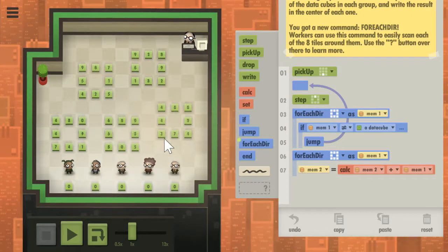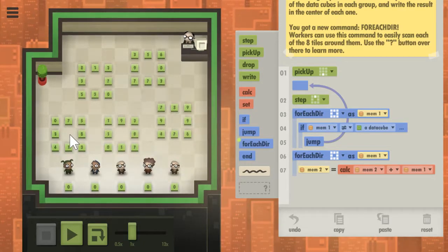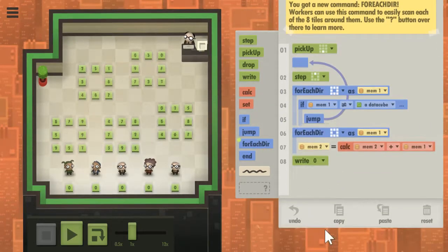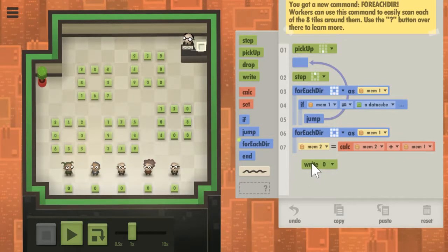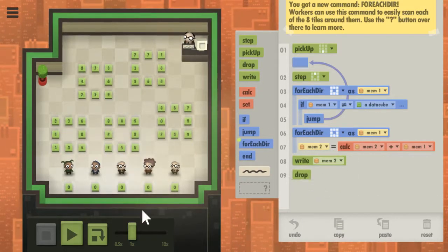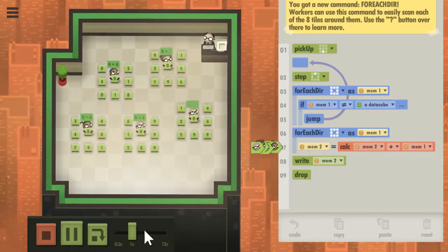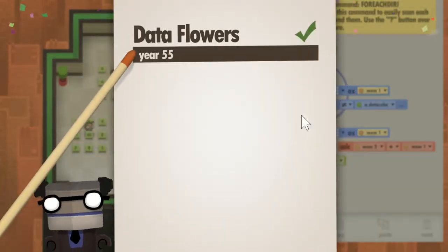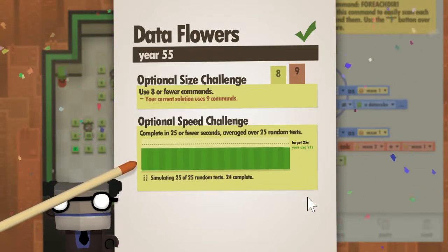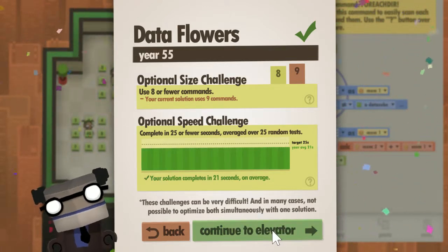They're going to pick up the cube below them, they're going to step up until they're surrounded by numbers, then they're going to sum up all those numbers and write that value into the cube they're holding, and they're going to drop it — more than I expected for phase four.